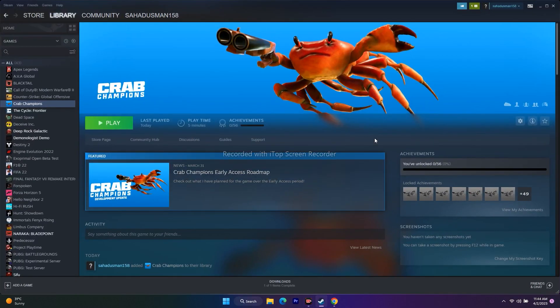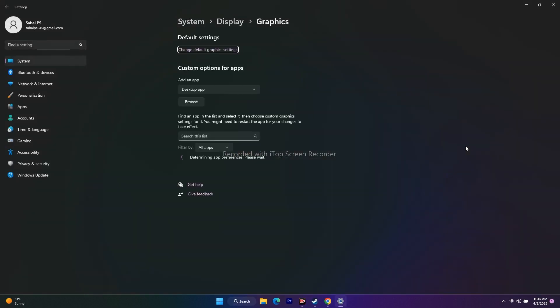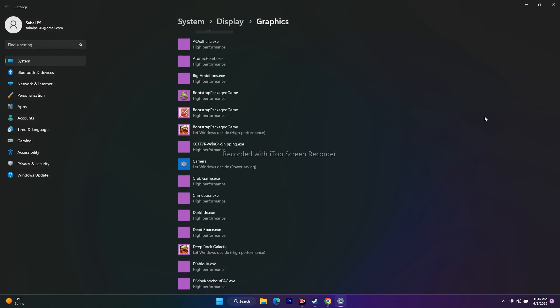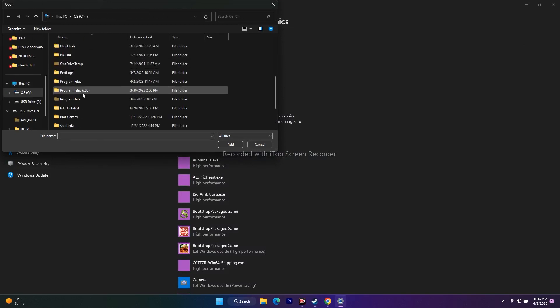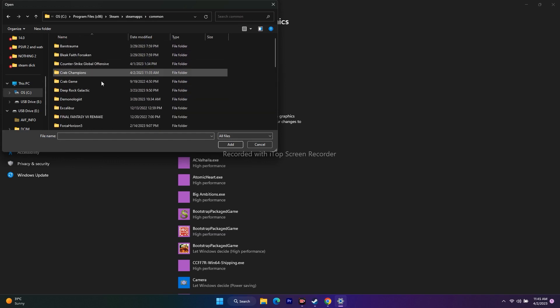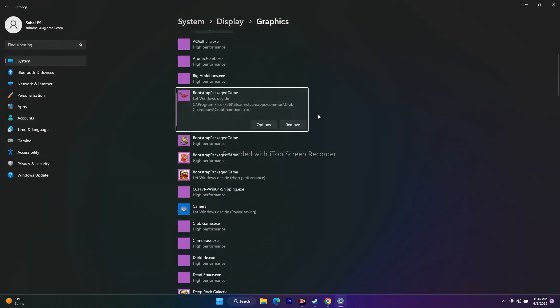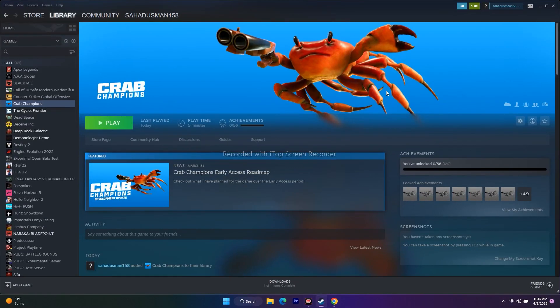The next step is to run the game on the dedicated graphics card. Search for 'Graphics Settings', click Browse, navigate to Program Files (x86) > Steam > Steam Apps > Common > Crab Champions, and add the executable. Once added, click Options — it will default to 'Let Windows decide' — change this to High Performance, click Save, and try launching the game.